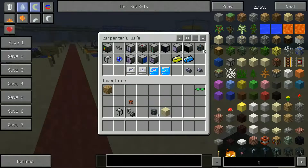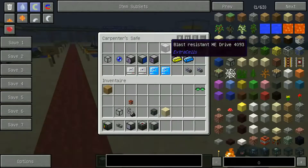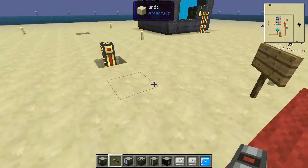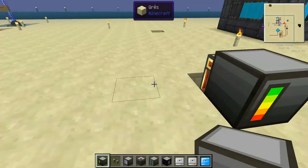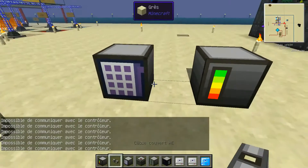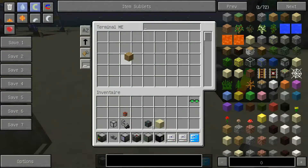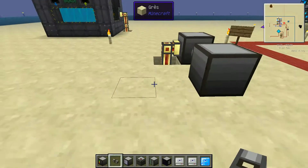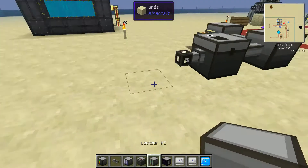Now I'll build a basic ME system to show you how it works. You need the ME Controller, cables, terminal, chest, and drive. My power source is here. I place my ME Controller, then my terminal right next to it — but it won't work until I add a cable. With the cable placed, it now communicates. Don't forget the cables or nothing will work. As you can see in the terminal, the system is empty and won't accept items yet — because I haven't connected a storage card.